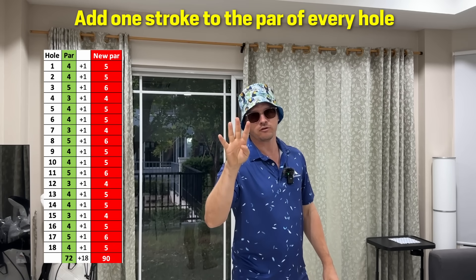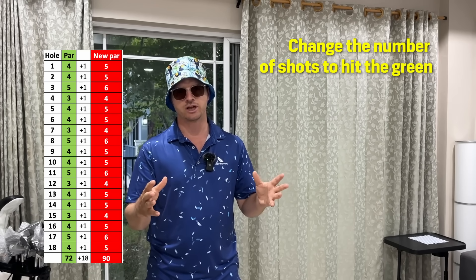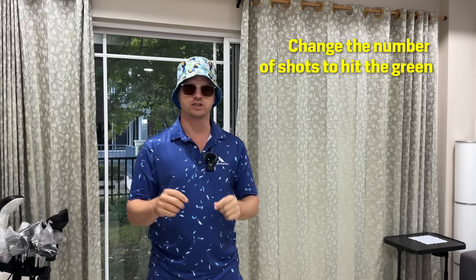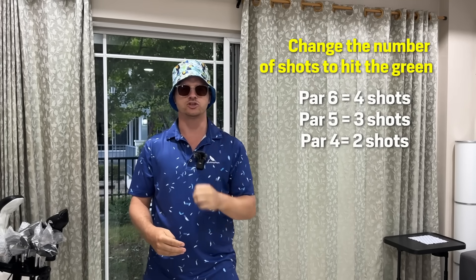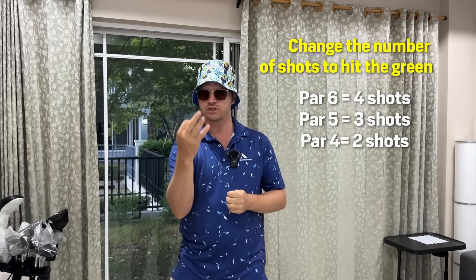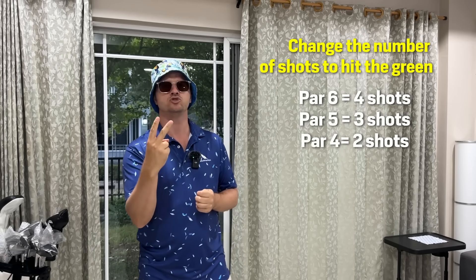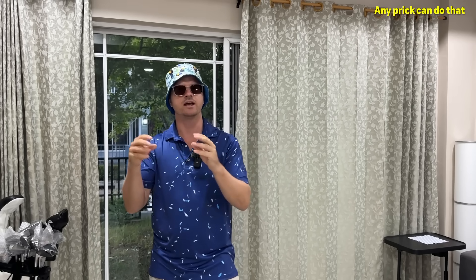You're going to make par 3s into par 4s, par 4s into par 5s, par 5s into par 6s. That's going to change your green-in-regulation number from the previous professional number to your new number of green and regulation. So on par 5s, which are now par 6s, you have to hit them in four shots. Par 4s, which are now par 5s, you hit them in three shots. And par 3s, which are now par 4s, you hit them in two shots. That's going to give you a scorecard of 90, because we're trying to break 90.